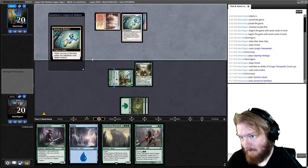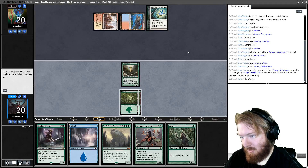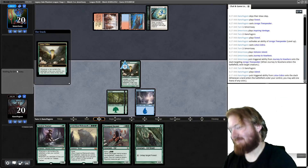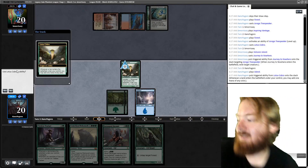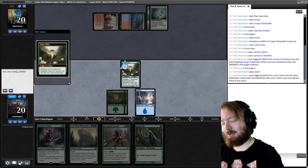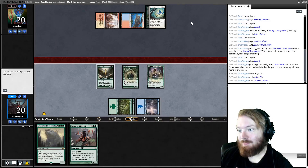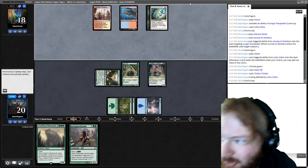The opponent plays Volcanic Island and Journey to Nowhere — they take out the Tree Speaker. That's fine. We untap, draw Arbor Elf. Play an Island, add Green Mana. I hear suspicious wrestling — I put up a partition so it's hard to see him if he goes off into a different realm of the basement. Add Green, play Arbor Elf, play Tracker, pass the turn. Attack for two. 'Go lay down. Go. I love you. Yes. You're a good boy. But you need to go lay down.'